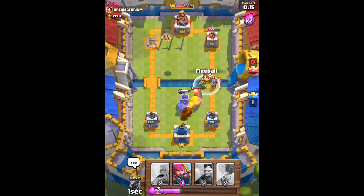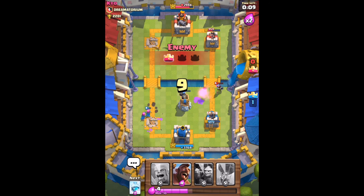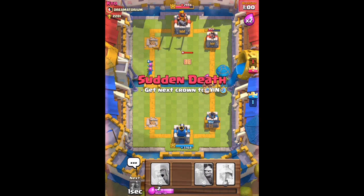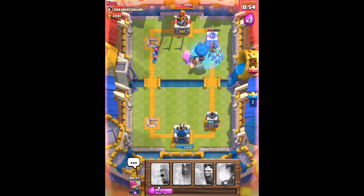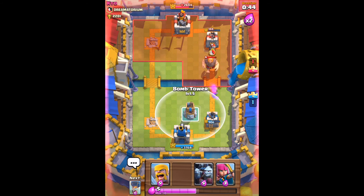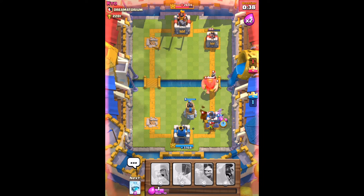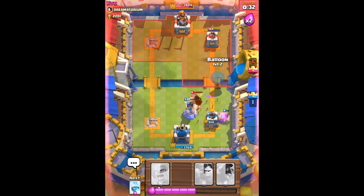The freeze just barely caught the main tower, which is pretty cool. We place a fireball but we're not going to be able to save that tower, so we're going into overtime — it's pretty much tied up here. We're going to go with the ultimate combo: the balloon hog rider combo. Let's see if it's going to work. We'll place a freeze down right here. Our hog rider is going to do some work and our balloon should get a hit off. We are just about to win, we just need a little more damage.